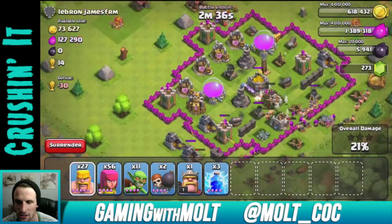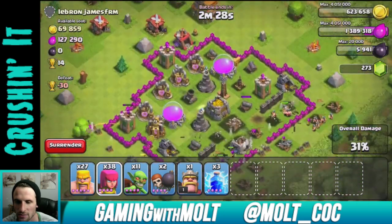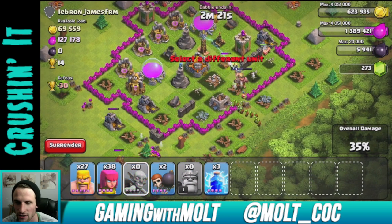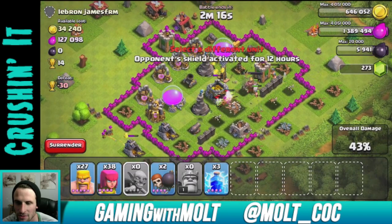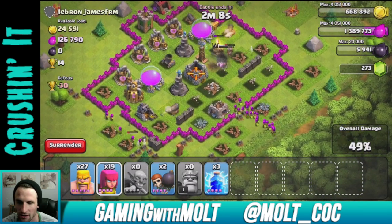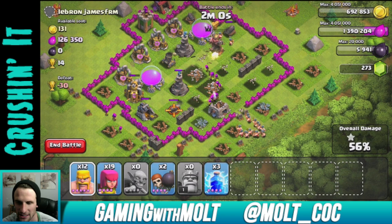We're not going to deploy too much. Let our archers run up in there along with some barbarians — I think we can get the majority of the loot on the inside. Let's take out this archer tower and the town hall to get a few more trophies. We'll drop the barbarian king as distraction and send the goblins inside.